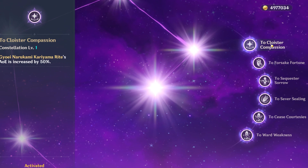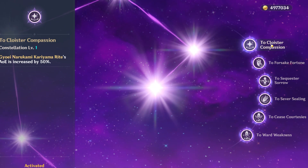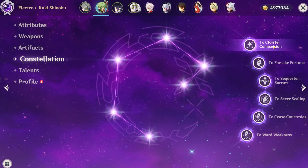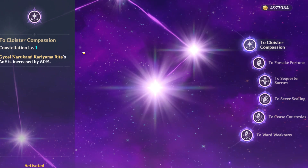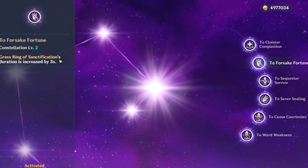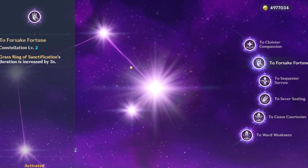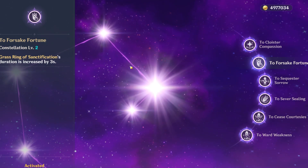Kuki Shinobu's constellations are important because some of them help smooth out rotations. C1 increases her burst AoE by 50% — not the craziest thing since you don't need to level the burst. C2, Grass Ring of Sanctification, increases her skill duration by three seconds, which gives you nearly 100% uptime on her ring.